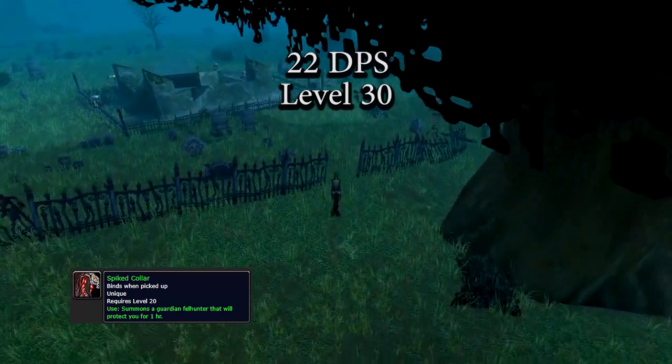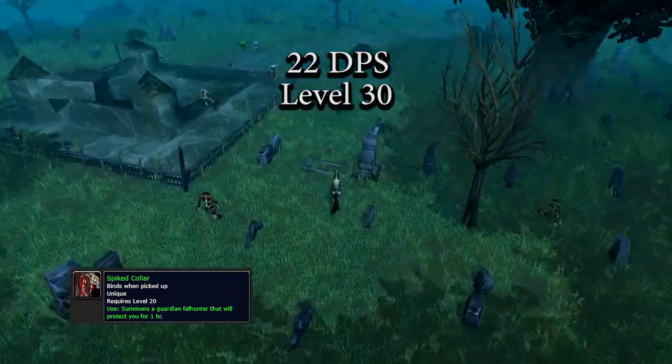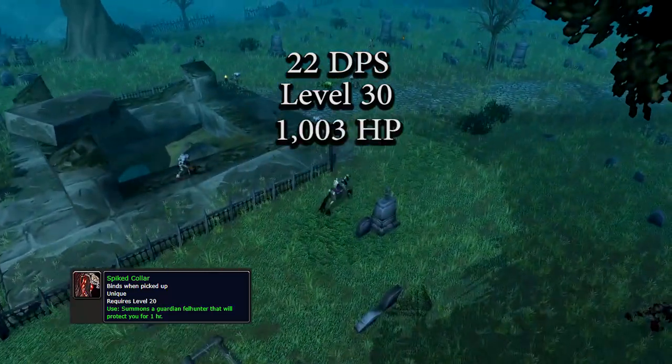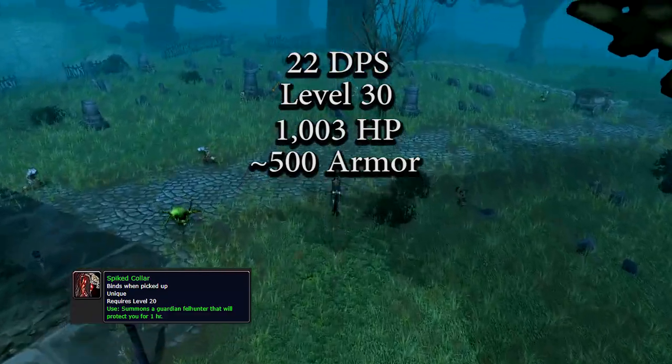After it dies, whatever it hit will then be aware of your presence and you will be placed on the threat table. The Felhunter has 1,003 health and roughly 500 armor. It can also be buffed with friendly spells and healed.